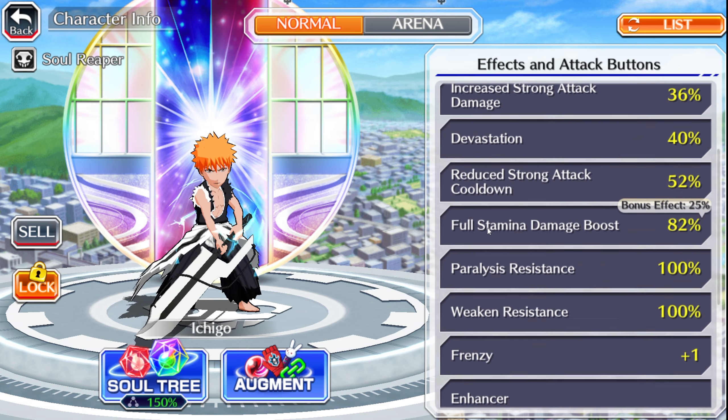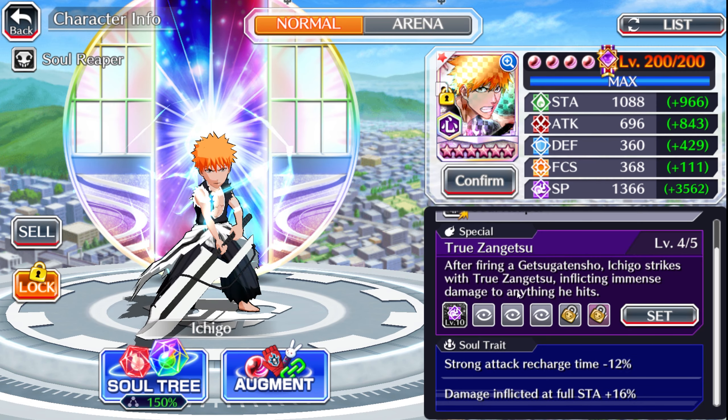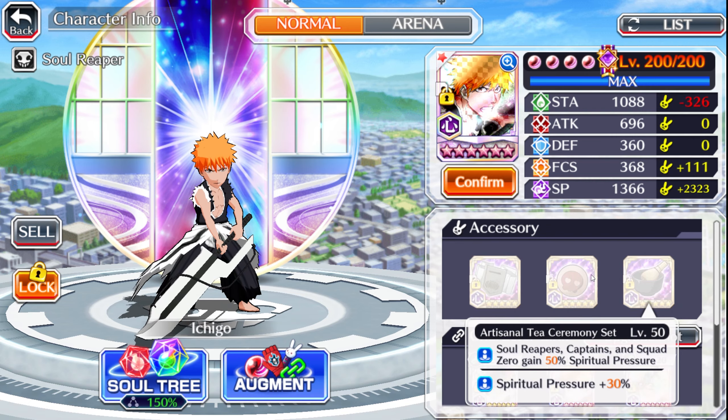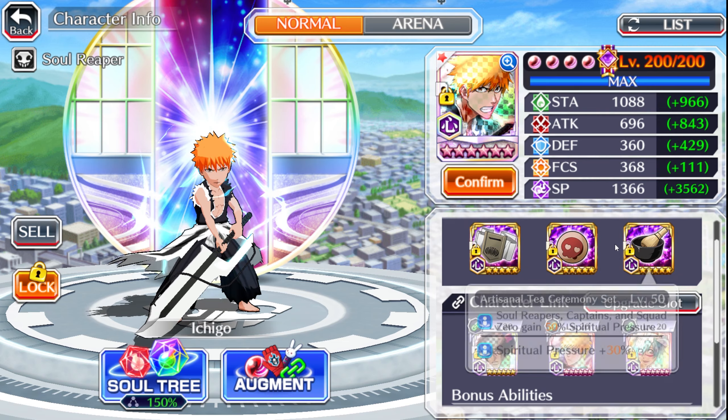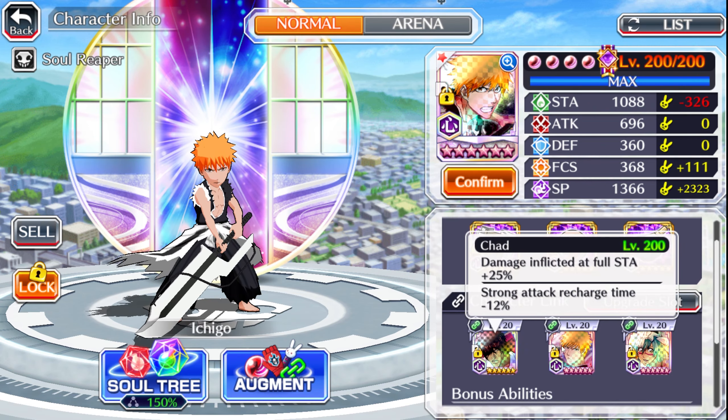I did give him Long Stride as well as full stamina damage boost, so that way he can fly across the battlefield. We have Spiritual Pressure 30/30/30 across the board. I did take this off of my other Thousand Blood Work Ichigo.